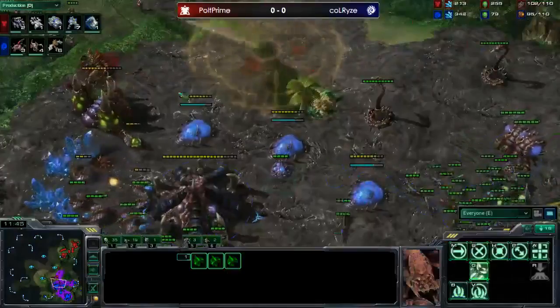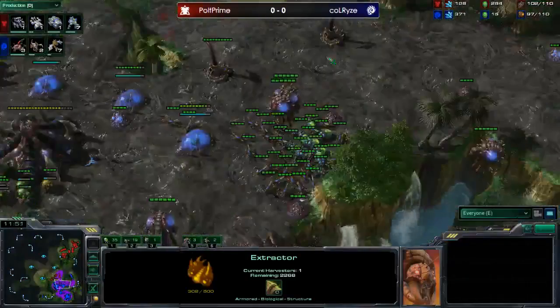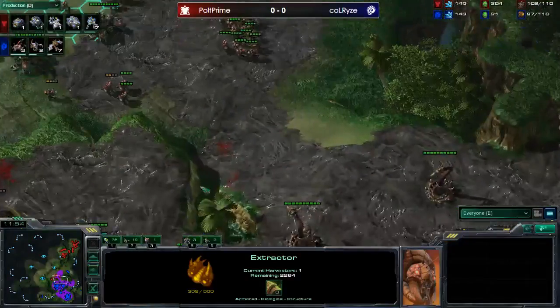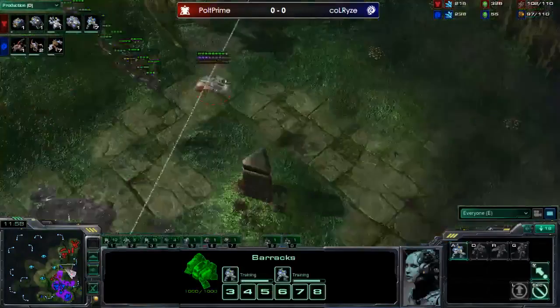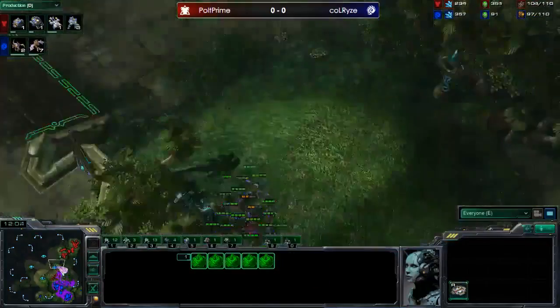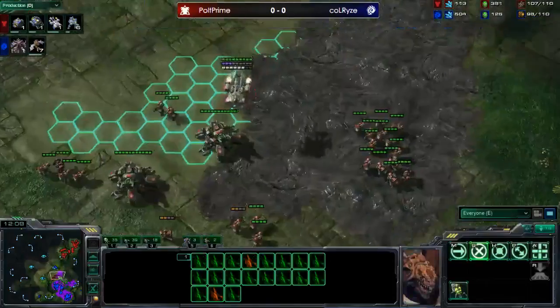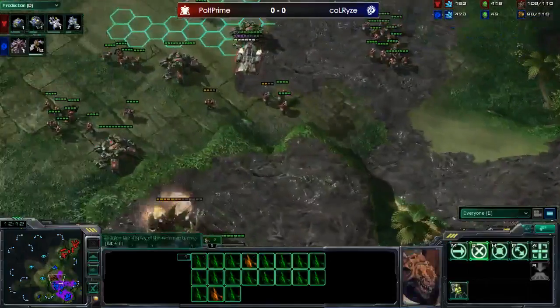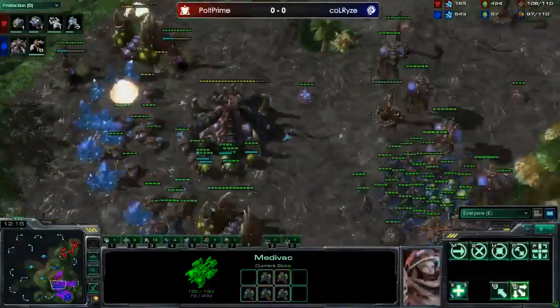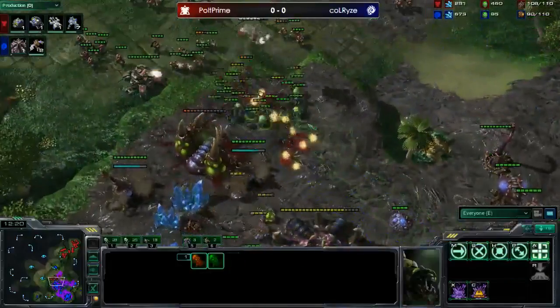He's going to lose his queen - that's a big mistake, really hurting his production. He doesn't even have a third to transfer drones to, so he's feeling pretty tight. You can see 49-39 harvesters. He's just continuing production. A ling counter is coming - remember Polt's wall goes up the second that ling counter comes. He'll probably sit right in the middle and cut off reinforcements so his army can't grow. We do see a medevac jumping up to drop marines.